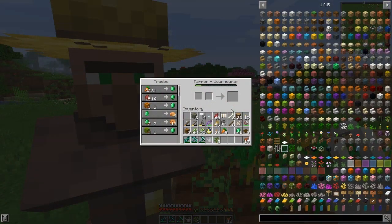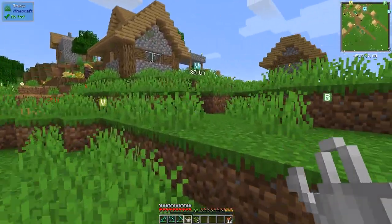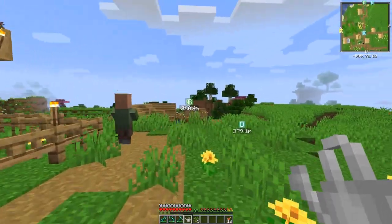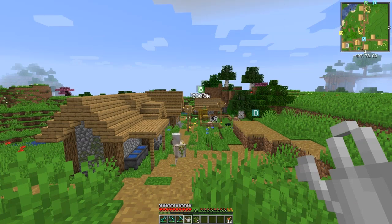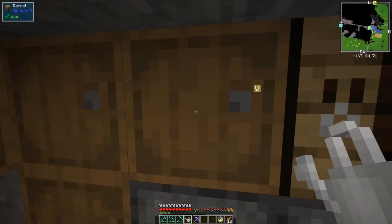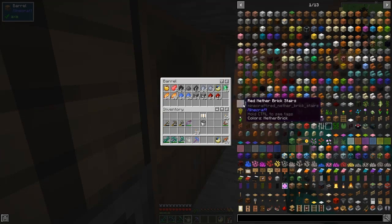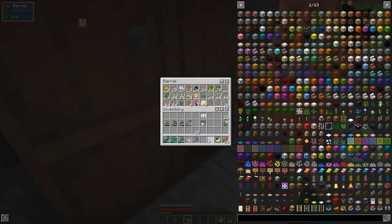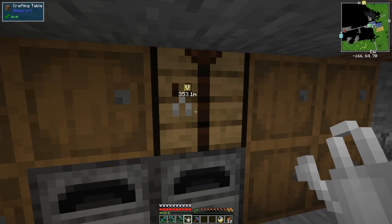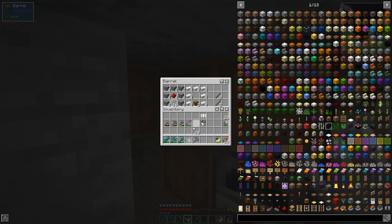I'm done - I've got 41 emeralds and this guy is now a journeyman, giving three melons for an emerald or five pumpkins. I've already found a melon seed from a traveling trader. Back at base, I've got the stone breaker pick. It took about 15 minutes - traveling traders stay around for almost an hour so you've got plenty of time. The next tool is a sword for ender pearls, but turtles are what we're doing now. I've got the bits and pieces to make turtles.